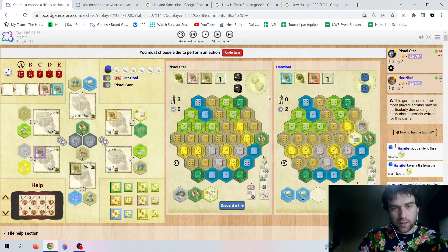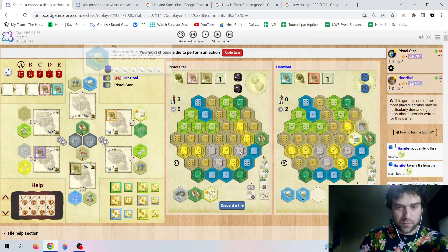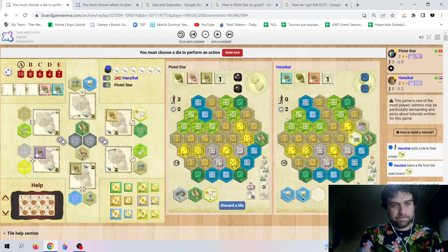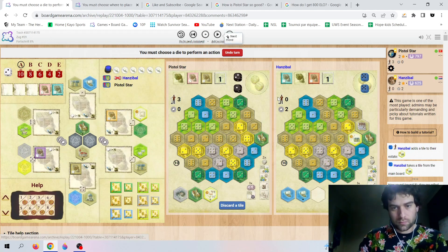A 2 and a 1 — this is not being kind. Having a Boat there would be very handy right now. Even though it costs two workers, I think the solution would have to be place and place. Maybe place and then take a Boat, but then we need a 1 and a 6 — it's a very tricky position. If I were in your position, I would be placing the Yellow Tile and then placing the Mine. That's what I did, and I was also exactly thinking the same.